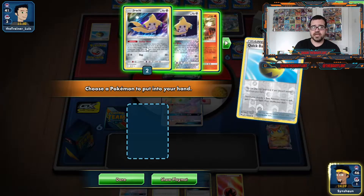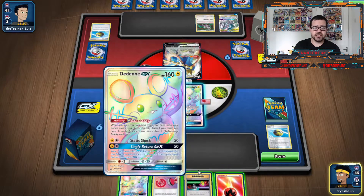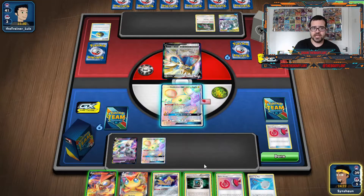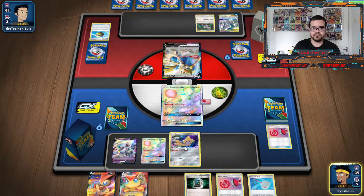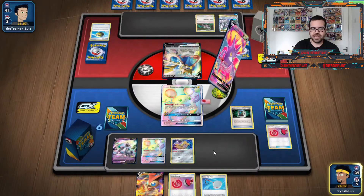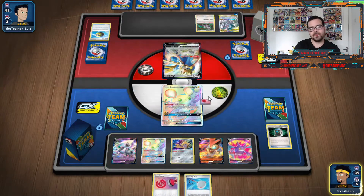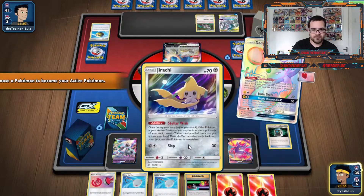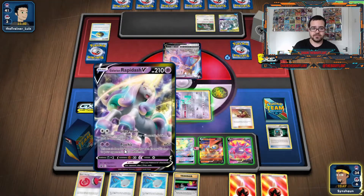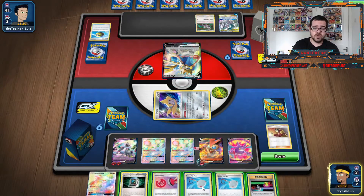We absolutely must find our Rapidash. There's no point Reset Stamping, and no point attaching energy here because I want to attach energy to other things. We're literally having to fill up on nonsense Pokemon. Giant Half? No. Welder Jirachi? Yes. We have Librahorn, and Librahorn's going to pull this ADP down to 100 HP. I even find the other Fire. All is well.